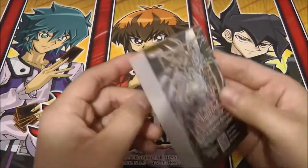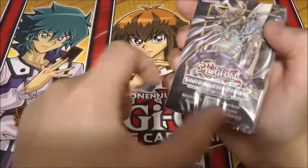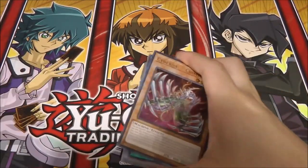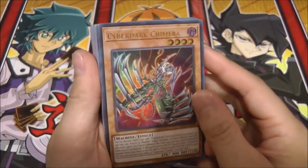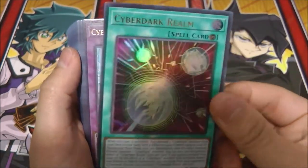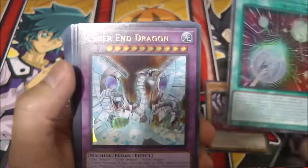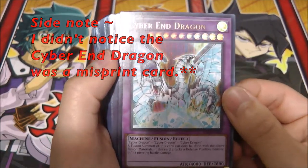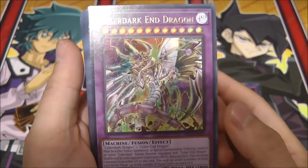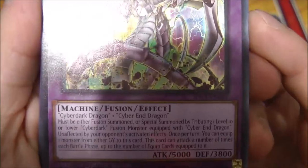Starting off is Cyber Dark Chimera — looks really, really nice. We also have Cyber Dark Realm, also a really nice card and one of the new support cards for Cyber Dark. And we have Cyber End Dragon as an ultra rare. Cyber Dark End Dragon — wow, sorry if the lighting is kind of bright, but really, really nice. So of course you combine Cyber End Dragon and Cyber Dark Dragon.